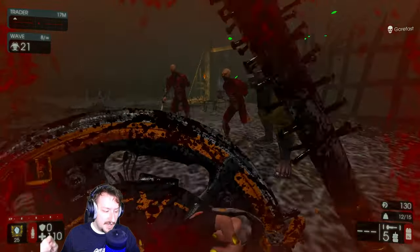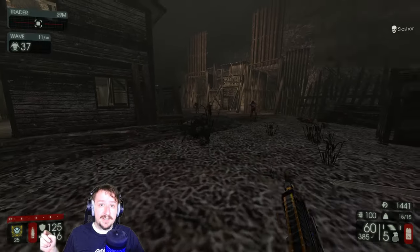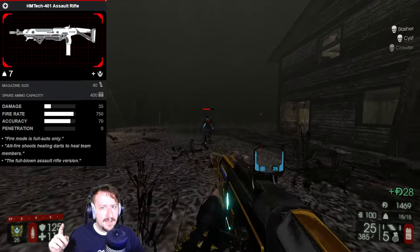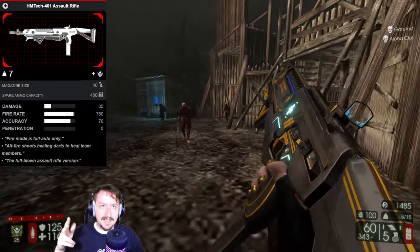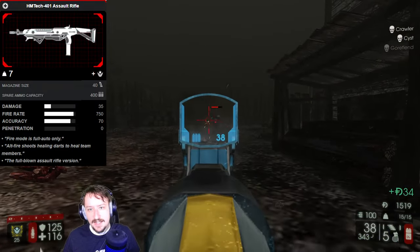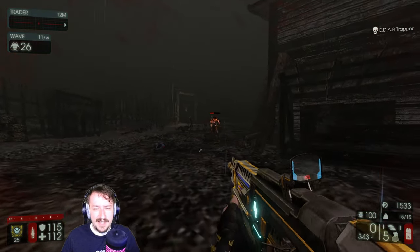With Berserker out of the way, let's move to Commando. I have two loadouts for Commando — one for multiplayer and one for solo. In multiplayer, I'd highly recommend the 401 Assault Rifle. It's really useful for teams — does good damage, has good sights, good magazine size, reloads fairly quick. It doesn't do tons of DPS but it can heal and does enough to clear up small and medium things, which is the main thing Commando is tasked to do.